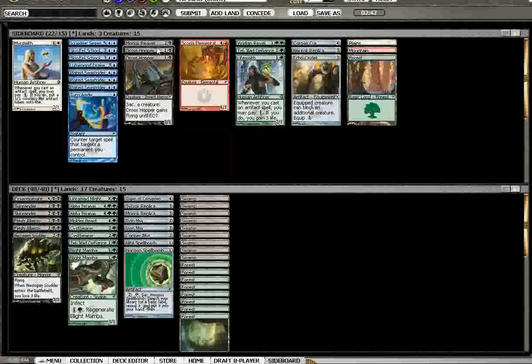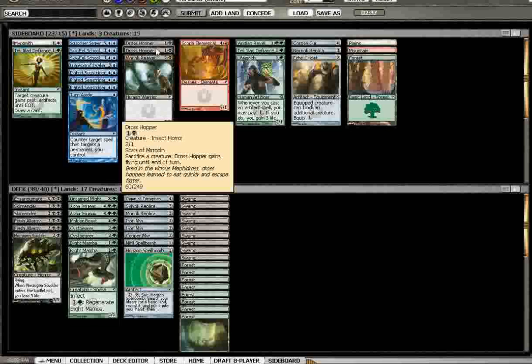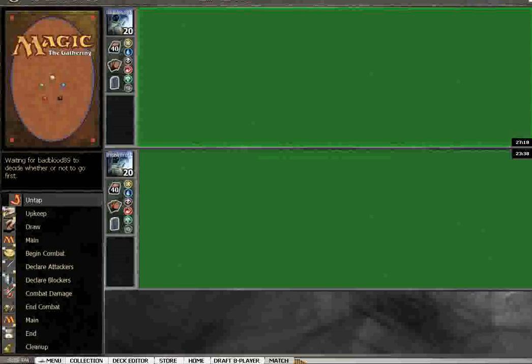I'm tempted to bring in Drosshopper. Here's where you take out Tel-Jilad Defiance and bring in a Drosshopper or a Moriok Reaver. I think it's actually the Drosshopper. The Moriok Reaver is going to take out that guy that becomes a 3-3 — Iker Claw Mirror — yeah, that guy. Moriok Reaver in. You guys listening will notice that I just describe a creature as opposed to its name. Is there anything that's bad in this deck against him? I don't think so. This is the deck we can beat — this is exactly the type of deck that having a few Infect guys is so good against. Of course, he got pretty confident when he got 10 lands.